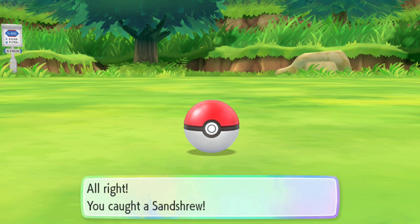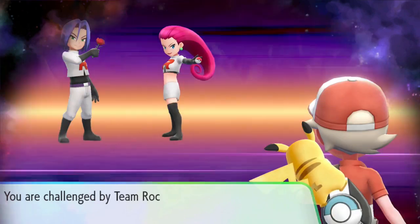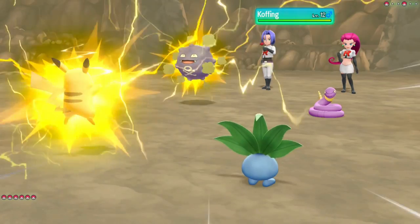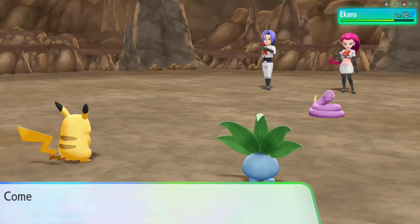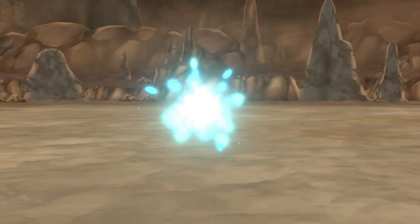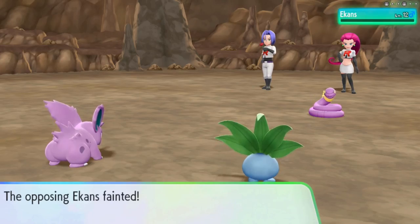On the next route we capture a Sandshrew. In Mt. Moon we get a Geodude, then get into our first battle with Team Rocket. I lead Oddish and Pikachu, ganging up on the Koffing to make it a 2v1. When Ekans puts us into low life, we switch Pikachu out for Nidoran and gang up on the Ekans to take it down as well.